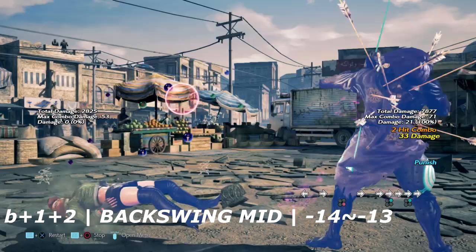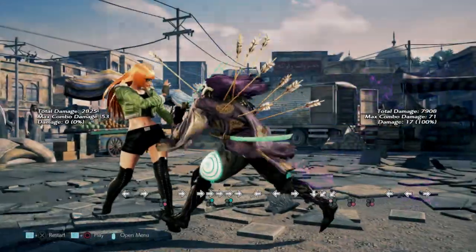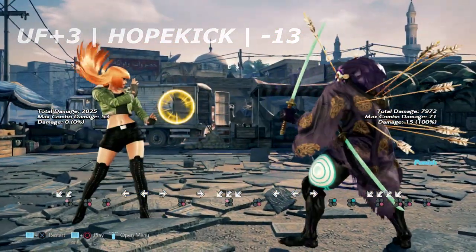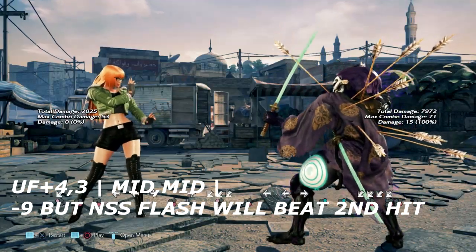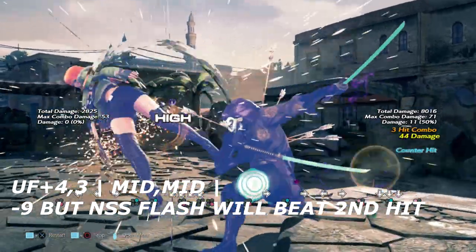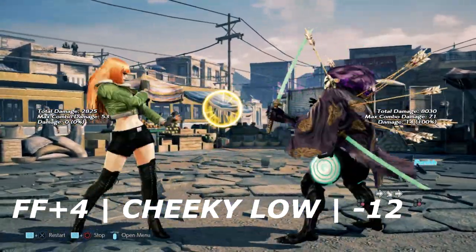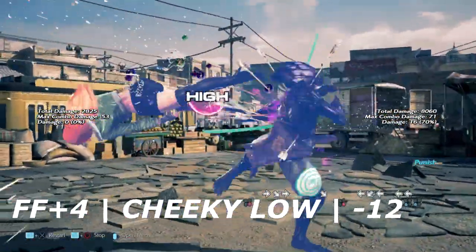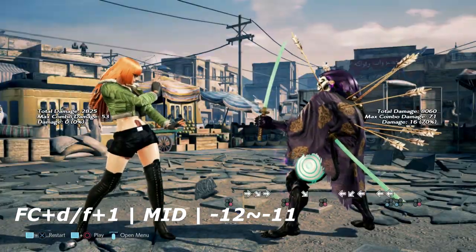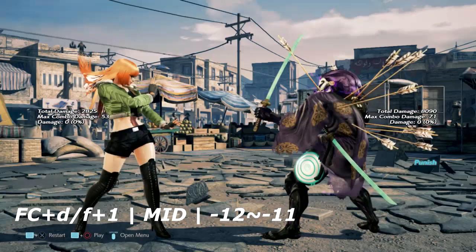Back 1 plus 2 is a backswing mid, negative 14 — we can knock her to the ground from it. Up 4,3 is your regular hop kick, negative 13 on block — a down forward 1,4 will suffice. Up forward 4 into 3 is typically safe on block, but Yoshimitsu does not give a damn — he will flash it into no sword stance if you beat the second hit. Forward 4 is another cheeky low from Lily, negative 12 on block — Yoshimitsu can't get much but a wall rising 4 or a low parry. Full crouch down forward 1,2 mix-up is negative 12 on block as well.